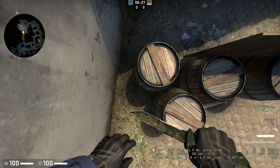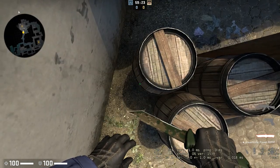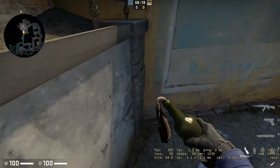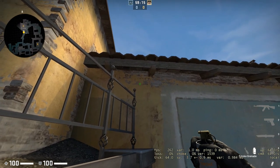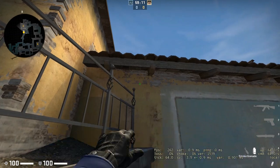First of all, you're going to get on this little black dot in the barrel. You're just going to slide against the wall here until you get lined up with that black dot. You're going to look up and aim at this little nudge in the wall right here. You just jump through.